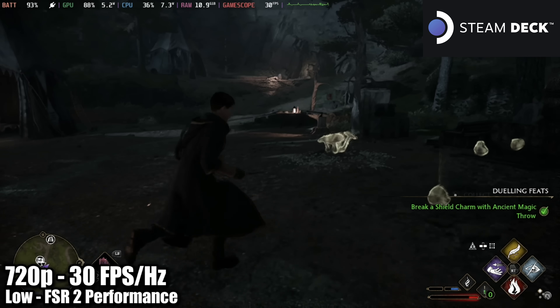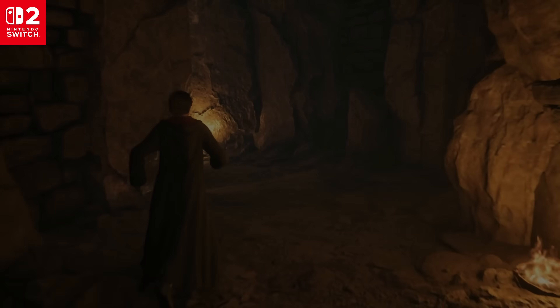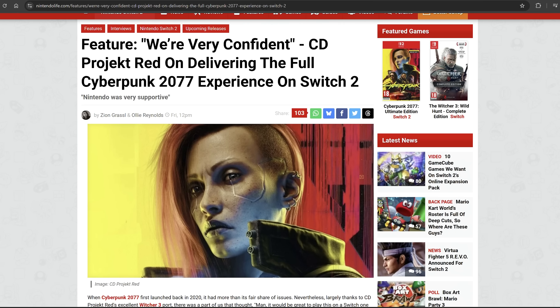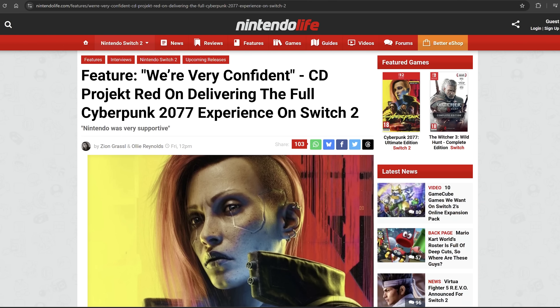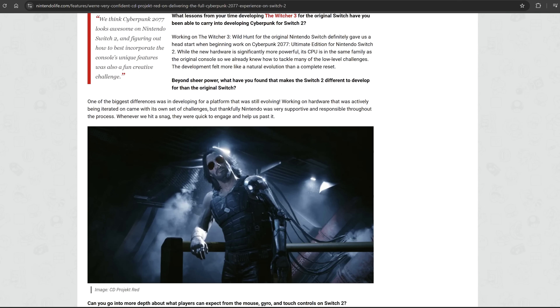This looks like it will be a very good port of Hogwarts Legacy for Switch 2. Moving on, CD Projekt Red did an interview with Nintendo Life about the Switch 2 port of Cyberpunk 2077. They were asked what makes Switch 2 different to develop for beyond raw power. They replied that one of the biggest differences was developing for a platform that was still evolving — working on hardware actively being iterated on. Thankfully, Nintendo was supportive throughout; whenever they hit a snag, Nintendo was quick to help.